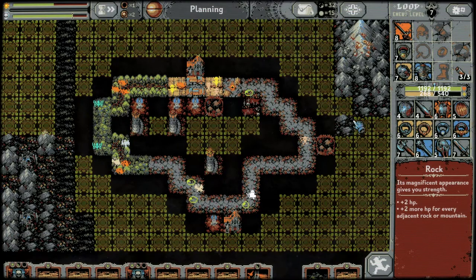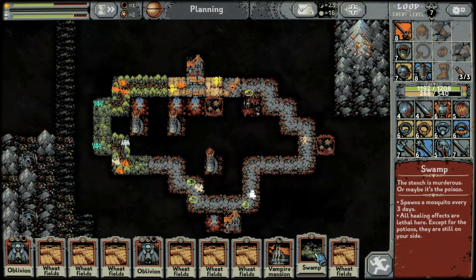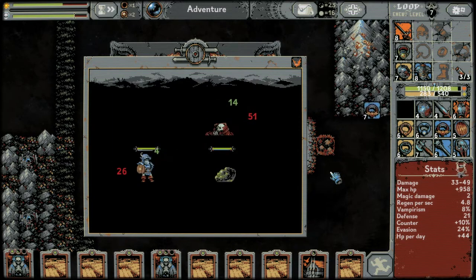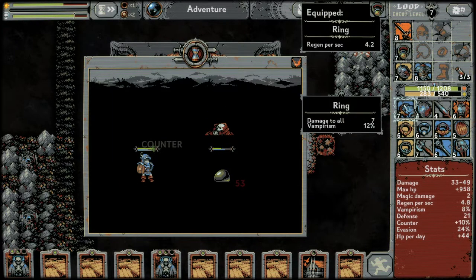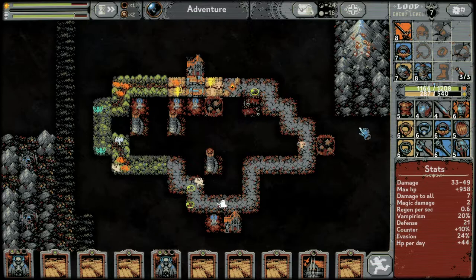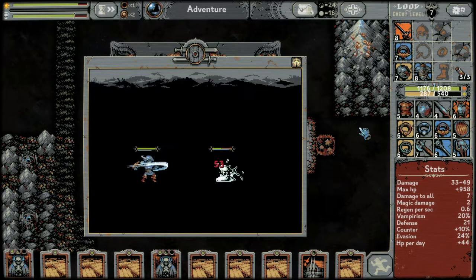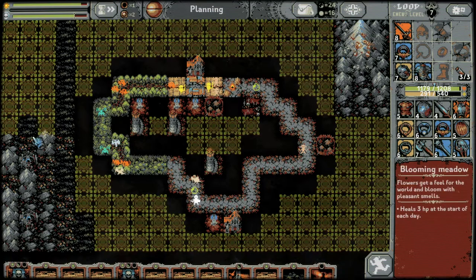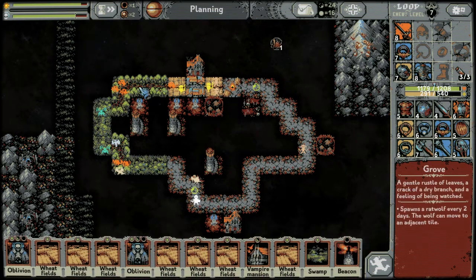Now we need to play something. Why are we not pulling any villages? This is damage-to-all: seven damage-to-all — I'm going to take it and lose the regen. We really need a village to get rid of some of these wheat fields. Also if we get a village now it's going to spawn pretty soon anyway.